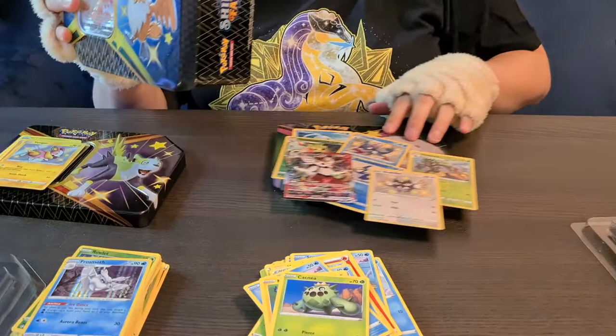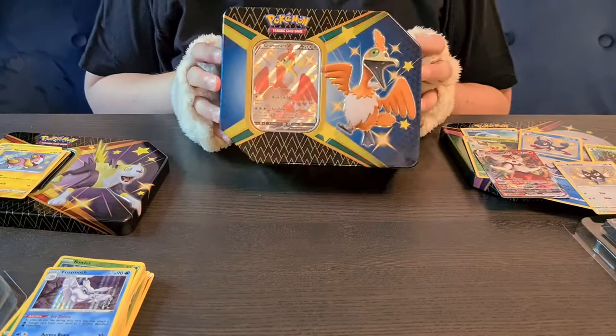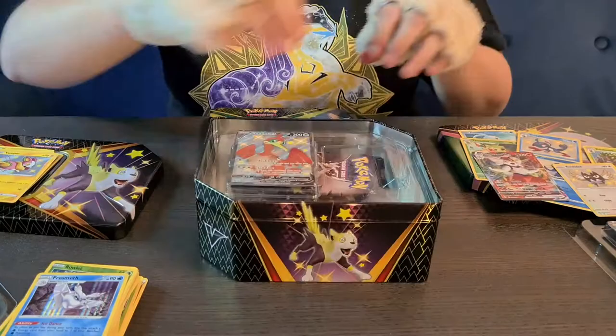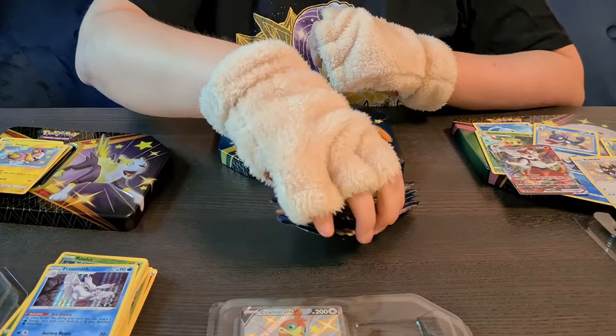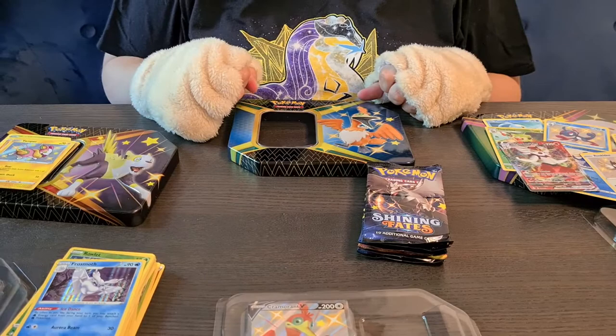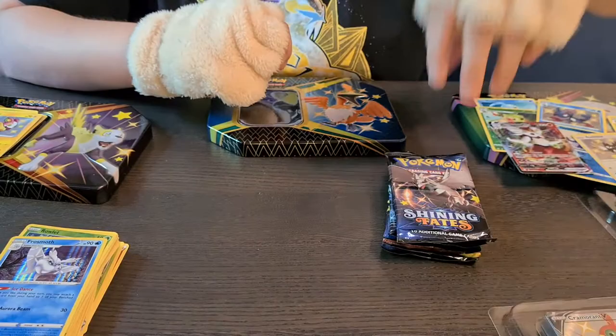Moving on — last tin, the Cramorant one. Nice looking card already! That's a beautiful shiny one. The tins were more convenient than I thought — I thought the embossing wouldn't let them stack as well, but they actually stack really well even without the lids. Anyway, Cramorant can chill over here while we unpack these things.